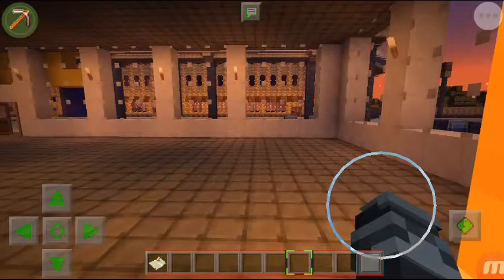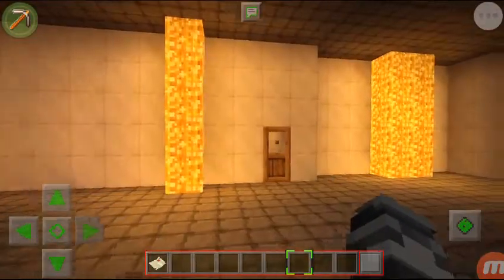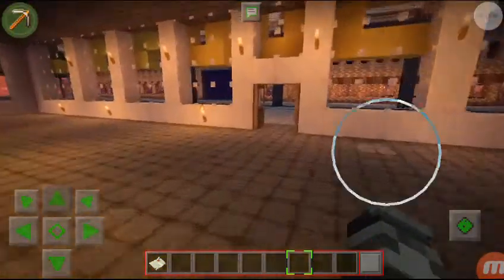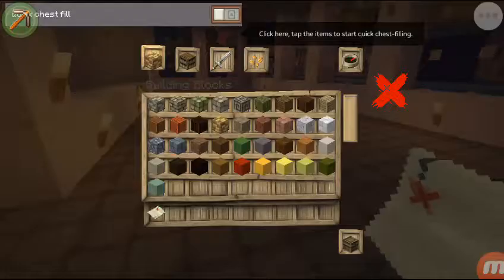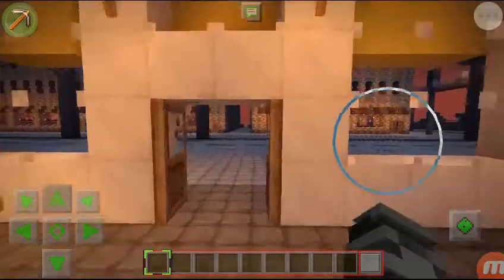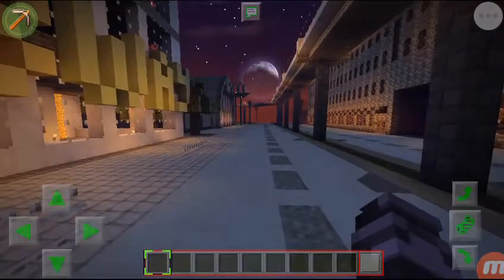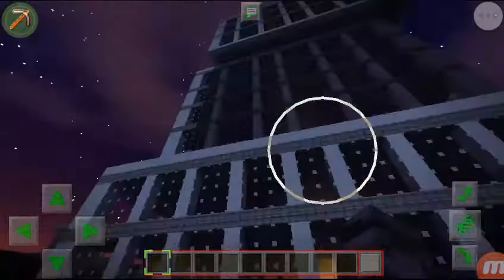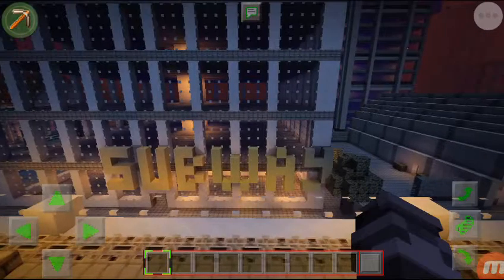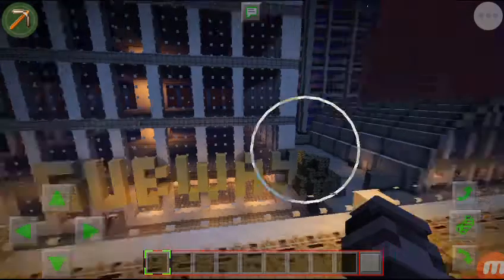Hello guys, welcome back to another Minecraft video. Today I'm going to show you Nathan C, back from 1995 — from 2012 — I finally finished it. It took me almost 12 weeks to do this. Yeah, it works out so well actually. This is where Nathan C looks a bit like New York, but it's not. This is a subway building here — the entire subway, all of it, every last bit of it is done.